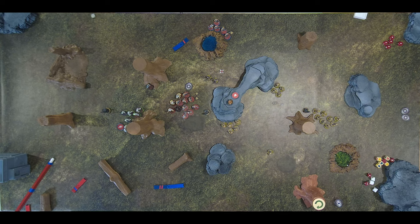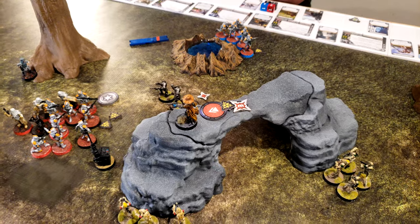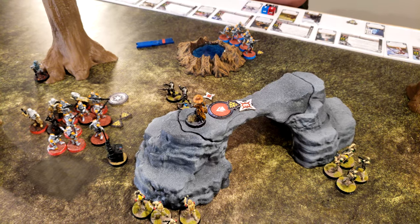He has six wounds total. Cad Bane's going to take a dodge and then shoot at the black Death Troopers.